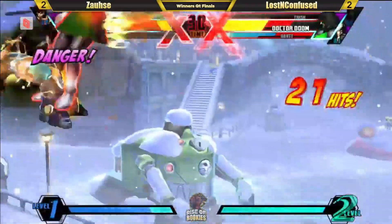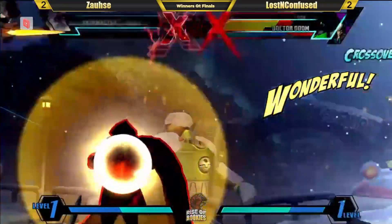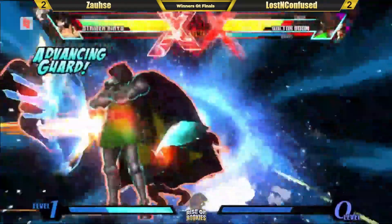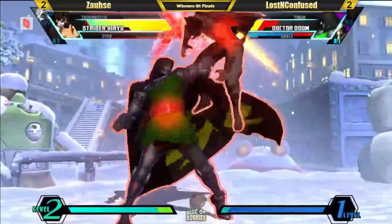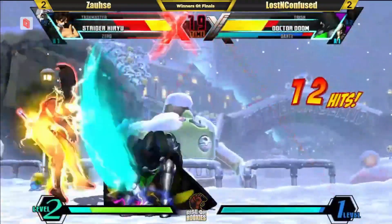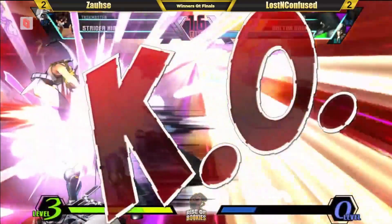Jam session in the corner — X-Factor to get the kill. He wants to save the meter — let's see what type of situation we get here. Two missiles. The Marlin Pie stuff. X-Factor back to see the mix-up. Wait a second — scrambles. Nice punish on the Vajra — even in X-Factor you can throw that, you block it, gotta be ready. Missile Team Super and that's gonna take the set — 3-2 LNC.